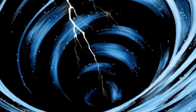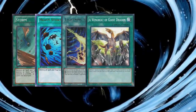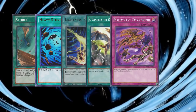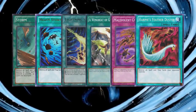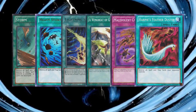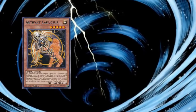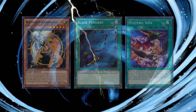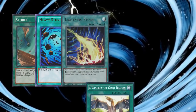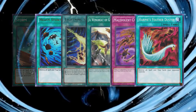I will also not be discussing mass spell and trap removal, like Storm, Heavy Storm, Lightning Storm, Wingbeat of Giant Dragon, Malevolent Catastrophe, or Harpy's Feather Duster, since those cards serve a different purpose. Some people would argue that mass removal cards are strictly better, but there are definitely times where precision is valued over the higher card advantage ceiling. Be wary of popping face-down Artifacts, or cards like Black Pendant or Hysteric Sign, which have additional effects when they leave the field. Most of the time mass removal is going to be the better option, but I wouldn't say they are strictly better than some of the other cards featured in this video.